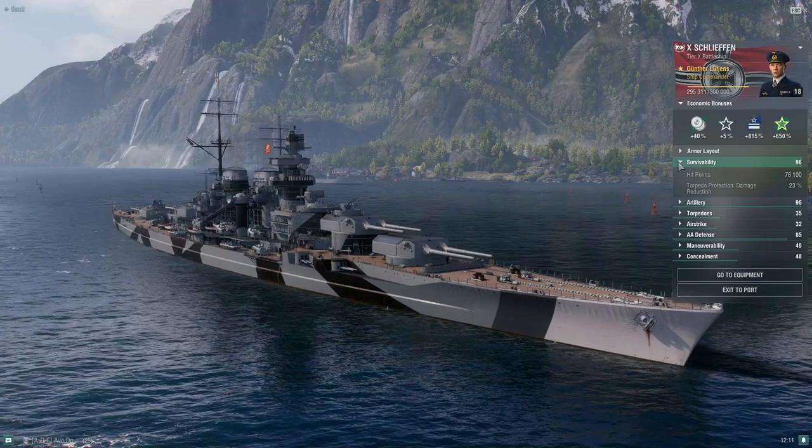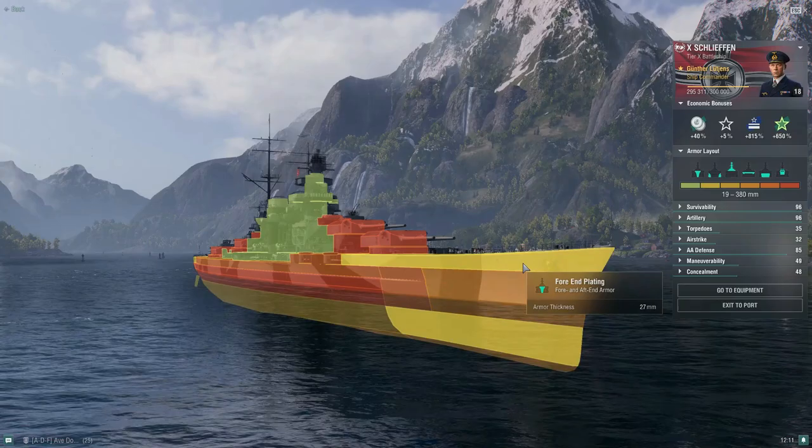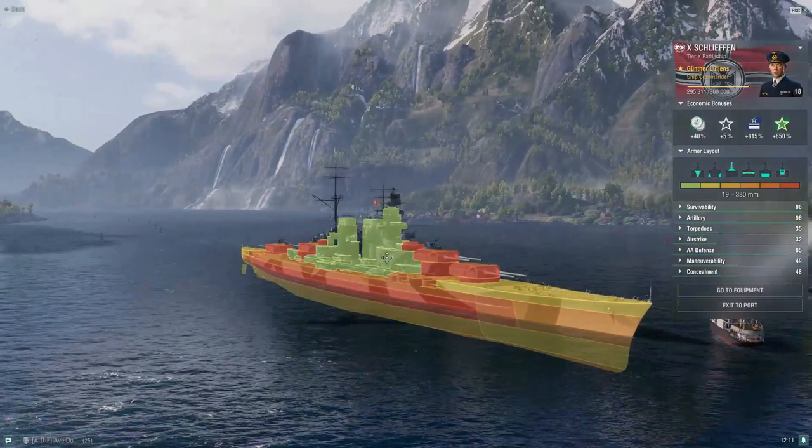Her health pool is 76,100 HP, which is very low compared to most other tier 10 battleships. In terms of armor layout, she has a 60mm icebreaker bow, 27mm plating on top, 27mm on the back, but 150mm plating at the stern.